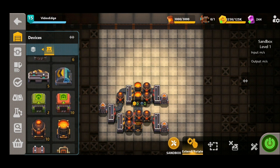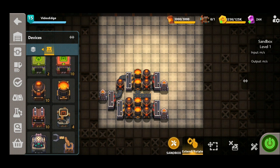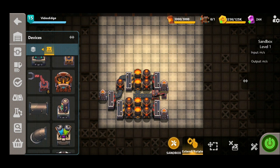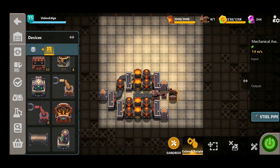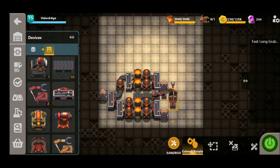We can see the steel is going to be made directly out of this mixer. We're going to drag the belt slightly further along, place down a press, and then take the pressed steel plates directly from the press with the grabber into the mechanical assembler, selecting the correct recipe. We're going to use a fast long grabber to take out the finalized product into the exporter.